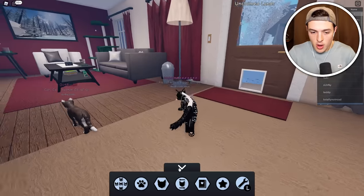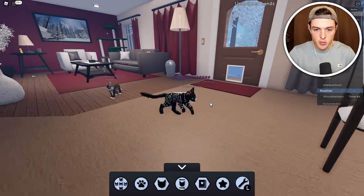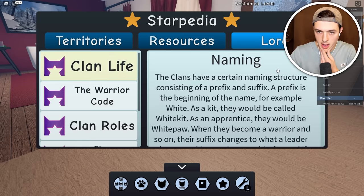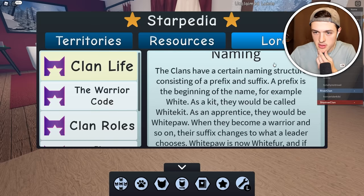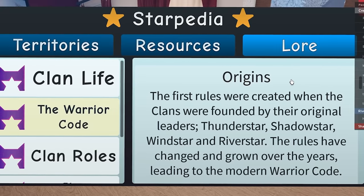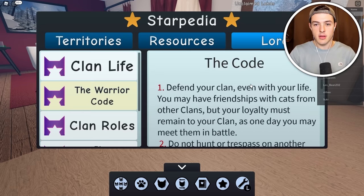Am I going to be tested on this? They're all dead. I'm a god cat now — got it. So the warrior code: one, defend your clan even with your life. Do not hunt or trespass on another clan's territory so we all remain separated. We don't follow those rules either. What about our clan roles? Do we follow them? What's your clan role? I'm more of a leader type — I don't really see myself as a medicine cat, more like a warrior. Since you're new, you're definitely a warrior cat.